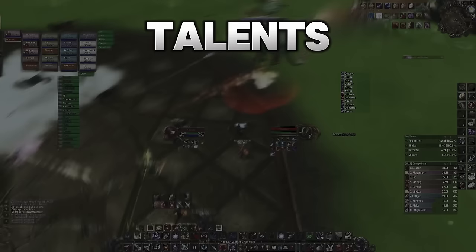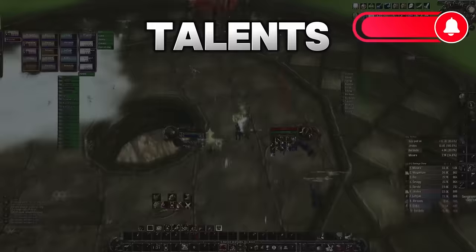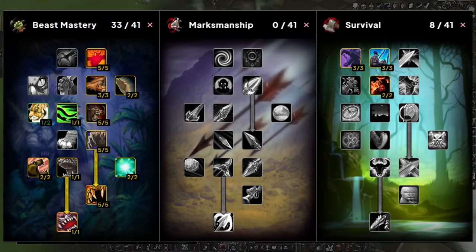For your talents you have four choices: Melee Beast Mastery, Melee Survival Lone Wolf, Ranged Marksman, or Melee Marksman. Let's start with Beast Mastery. This spec will be the best in the early weeks of the phase because it doesn't scale as well with gear as the other specs.